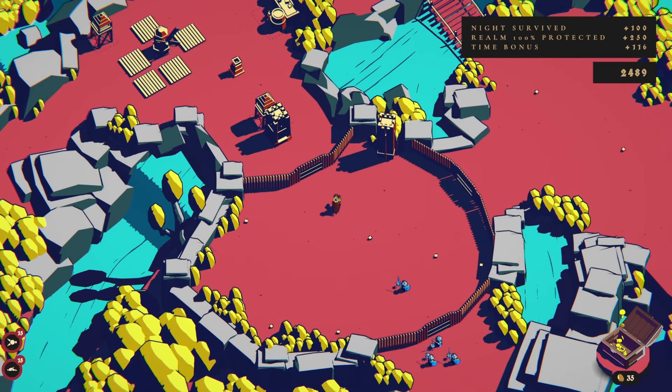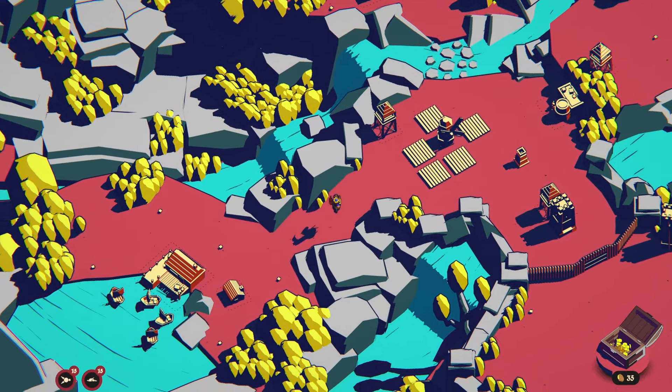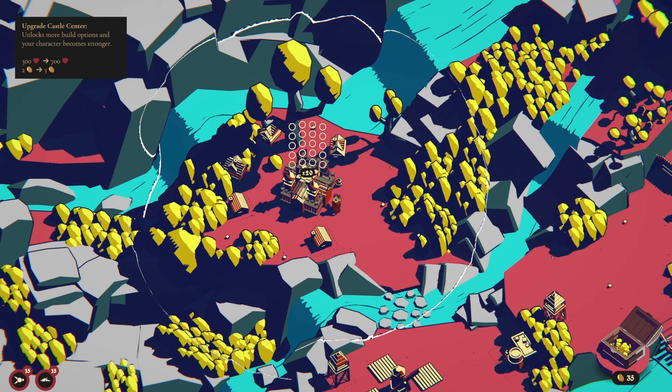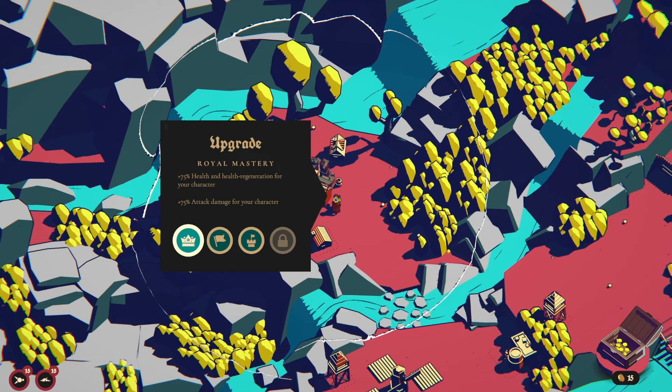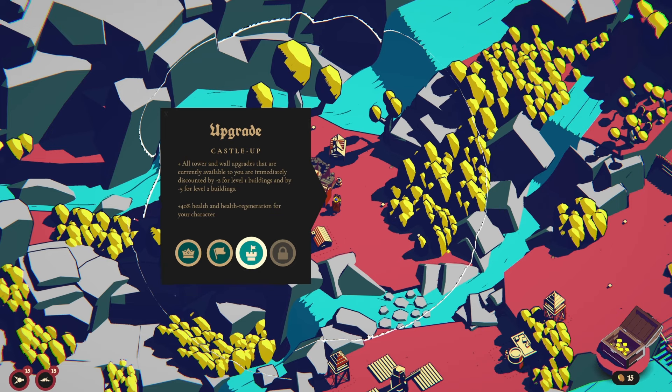How much gold we got? We have 35. That is great. Oh what is this down here? Are those all flyers? Oh geez. This costs 20 — we'll be left with 15, let's do this. More health and health regeneration. More attack damage. Units move faster and are stronger, more durable. All tower and wall upgrades currently available to you are immediately discounted by minus 2 for level 1 buildings and by minus 5 for level 2 buildings. Plus 40% health and health regeneration for your character — I think I want this.